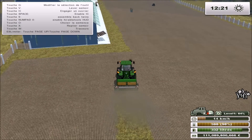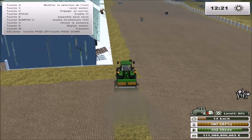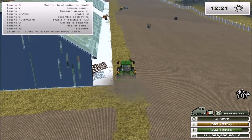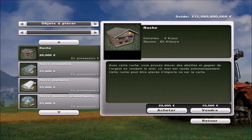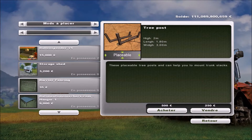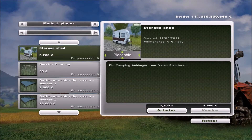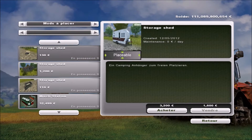Je veux faire une sorte d'espace pique-nique, puisque j'ai téléchargé sur le mod — excusez-moi du terme — le plus conforme : une table de pique-nique plaçable. Je vais vous montrer ça si vous ne l'avez pas déjà vu. Le truc qui ne sert à rien, n'est-ce pas ? Si, ça sert à faire joli. Table de pique-nique plaçable. Caravane plaçable pour mettre derrière — le truc qui ne sert absolument à rien, mais ce n'est pas grave.